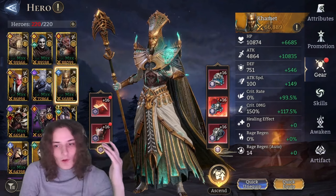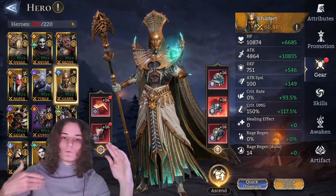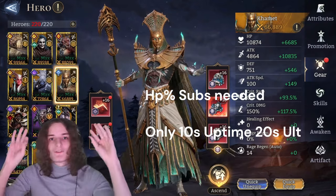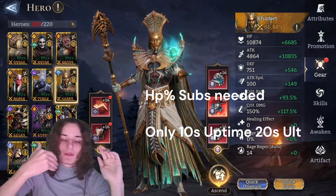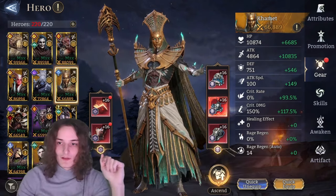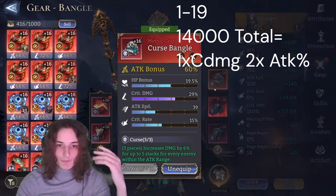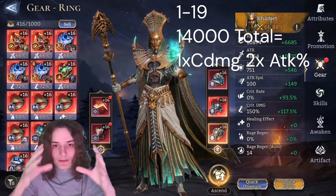The most important stage for Karmat is 119, and the magic number is 14,000 - you want 14,000 total attack on your Karmat before bringing him into Gear Rate 119. That's the white number plus the green number - we're above it at around 15,600. If you can manage 14,000 attack, that's when you can think about choosing between a crit damage and an attack percent piece - like running attack percent, crit damage, and attack percent - since you can still maintain 14,000 total attack.